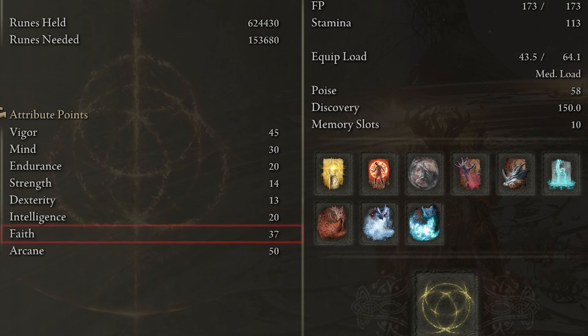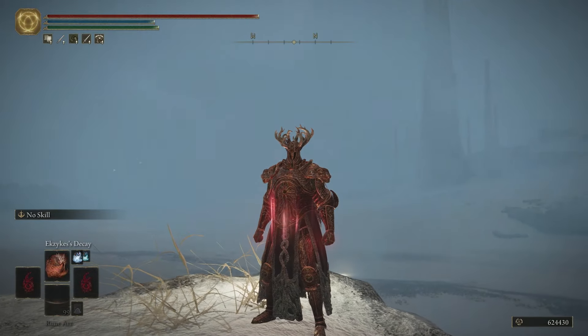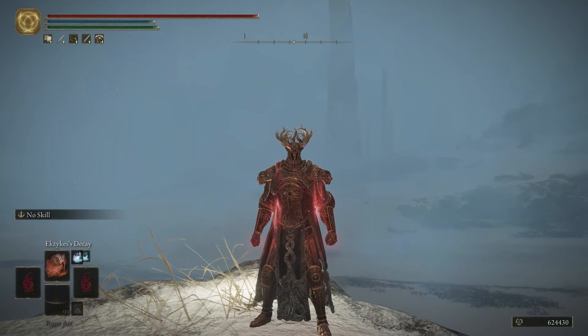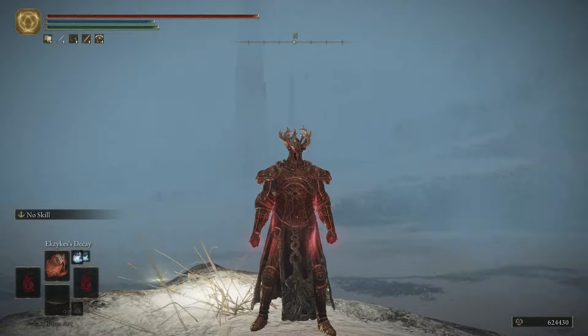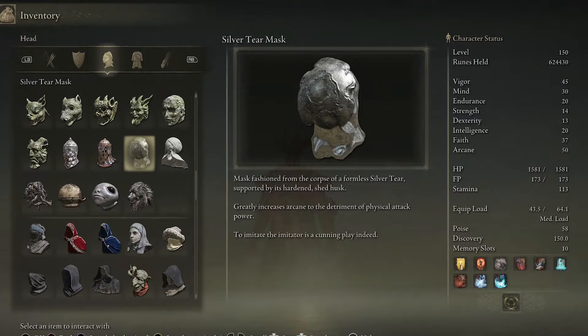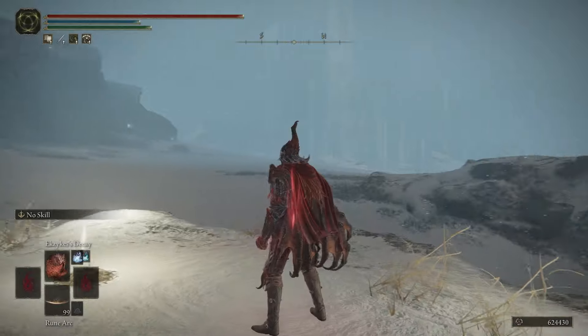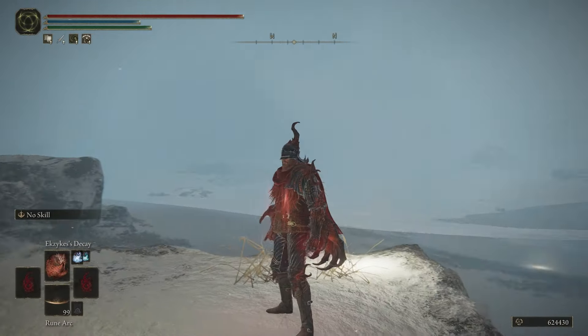37 in Faith is a good stopping point, but you can take that up to 45 if you want. 50 in Arcane — although you can keep investing, you will still get a slight but steady increase in incantation scaling on your seal. For the gear, I'm using the complete Crucible Tree set, which provides a significant amount of damage negation and poise. The Silver Tear Mask is an excellent option for utility because it adds plus 8 points in Arcane. Another beautiful armor you can use is the Drake Knight set to complete the theme of this build.